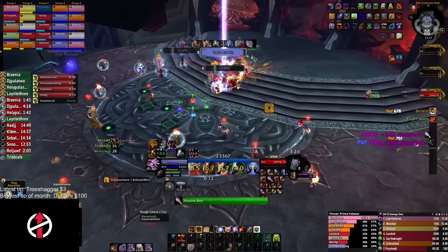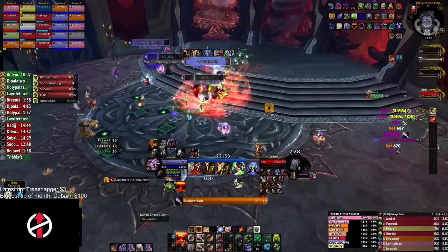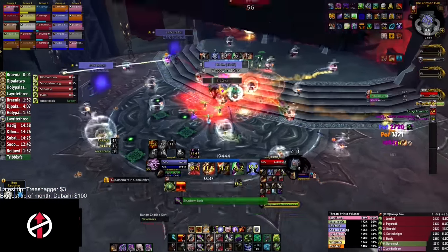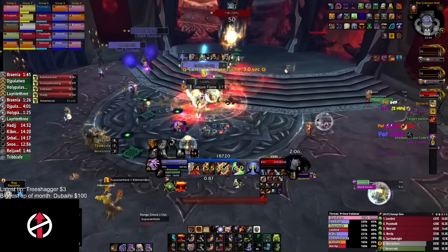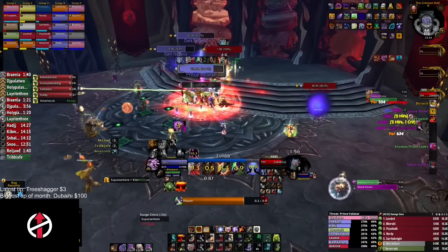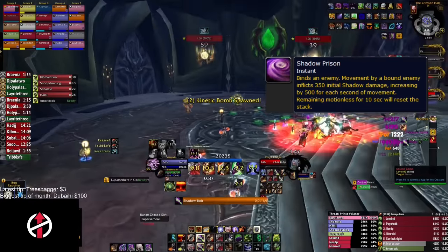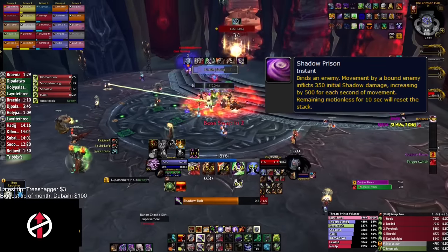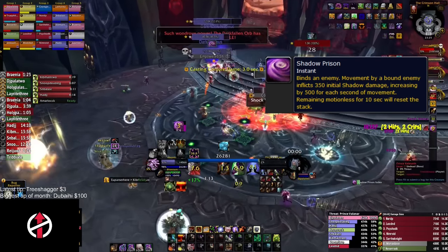Blood Council is a bit of a weird fight — not an end-wing boss, but our guild found it harder than Blood-Queen, who comes after. Blood Council has three bosses, each with unique abilities. You can only deal meaningful damage to the currently active boss. On heroic mode, whenever you move, you gain a stacking debuff called Shadow Prison — the only way to cleanse it is to stop moving for 10 seconds. Sorry to all the melee players who spam strafe.